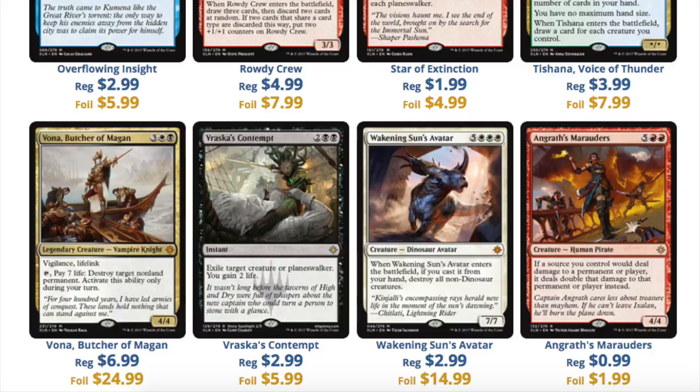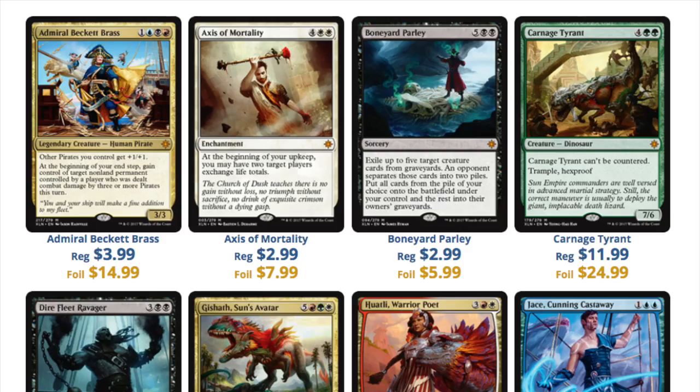And then you have Unstable, which I assume every pack will have a land, and you will get your money's worth. And then you have Iconic Masters. In the gacha games I play, like Fire Emblem and others, they hit you with a banner, and then the next banner is even better. Because the only way you can get people to spend more money is if 25th Anniversary is significantly better than Iconic Masters — which I totally believe it will be.